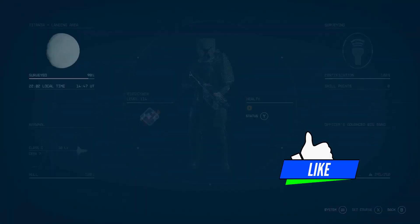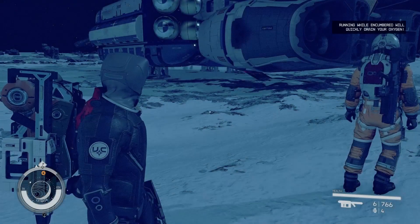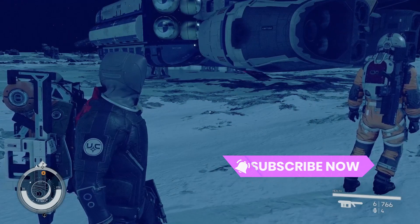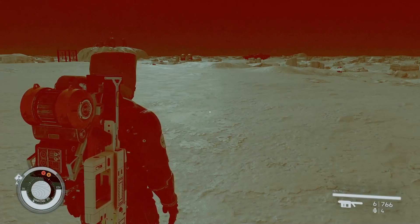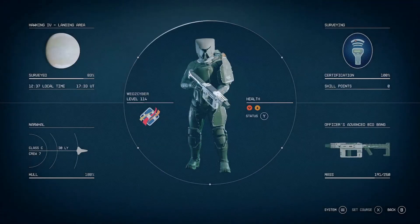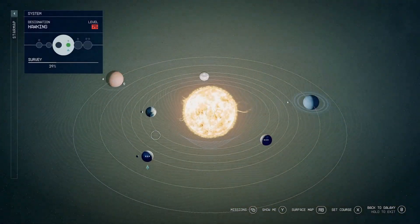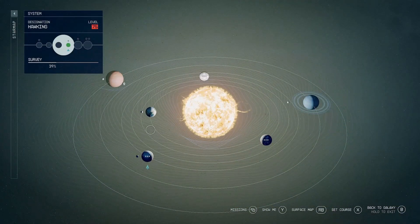Now we're going to go to a different system on a higher level planet to see what we can get. We've landed on a new planet — go to the star map and you can see we are in the Hawking system on a level 75 planet.